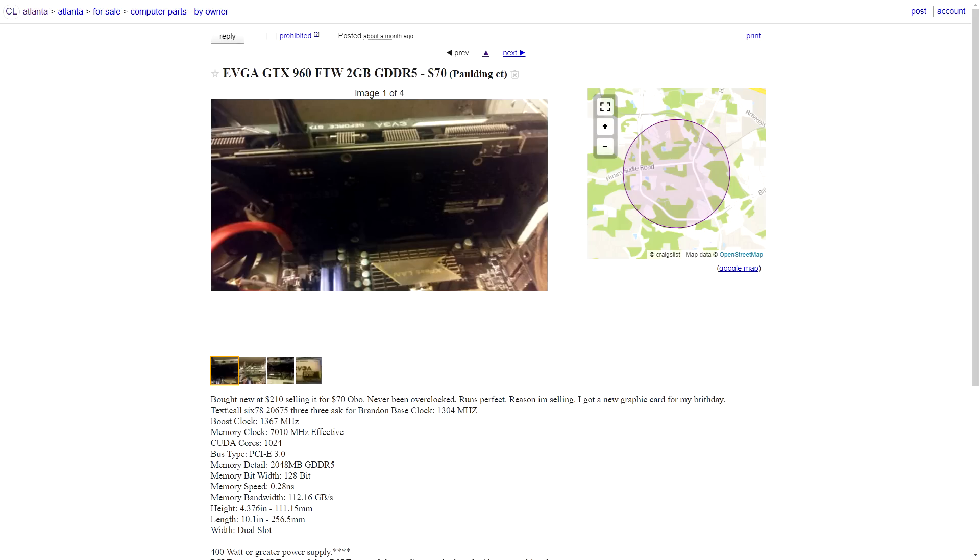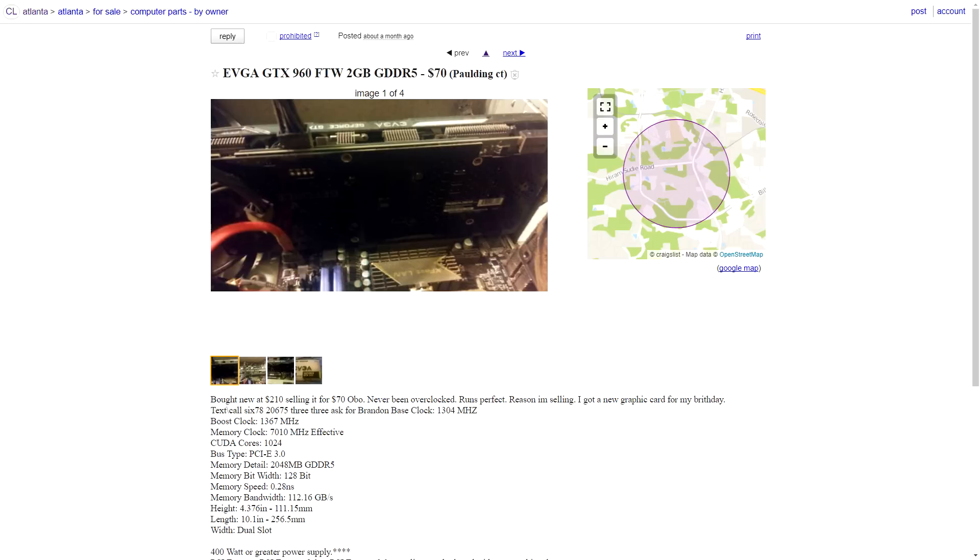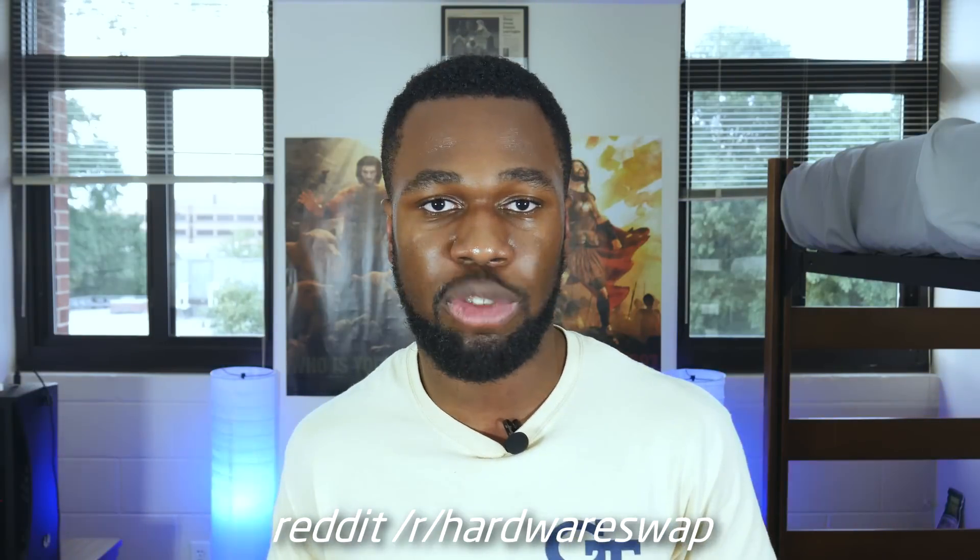On top of all of this, just make sure you also check local deals, because local deals are pretty awesome and much better than eBay deals since you have that eBay and PayPal tax on top of everything. Also check out Reddit's hardware swap, check out Slick Deals, check out pretty much every single deal site that you can find, and you can build yourself a $300 gaming computer.